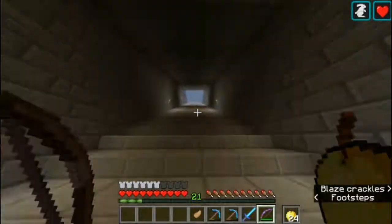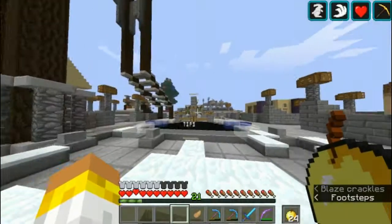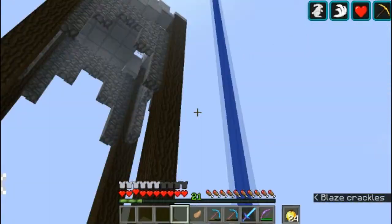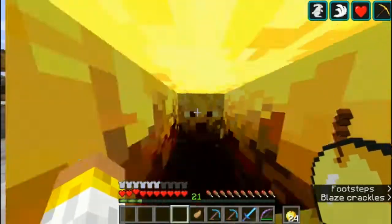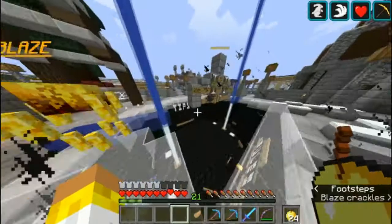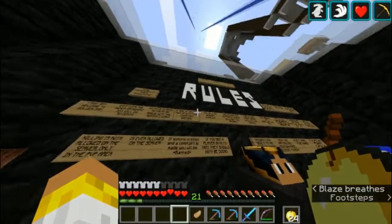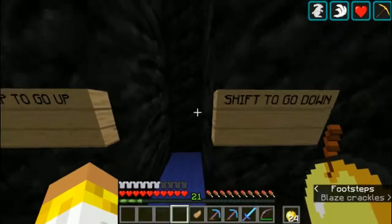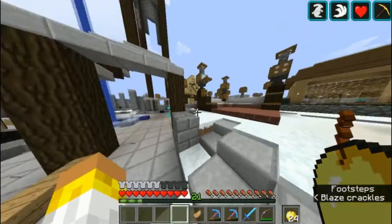There are actually no recipes here for any of the items, which sucks so bad. But spawn looks better at least — we got that. It's a laggy spawn because of this elytra launcher that has a bunch of boat entities up there, that's the reason I'm getting a boatload of lag. But if I look away it's not really that laggy. This is spawn — spawn's been updated. Down here we have our tips and tricks, we've got rules and tips right across the board.